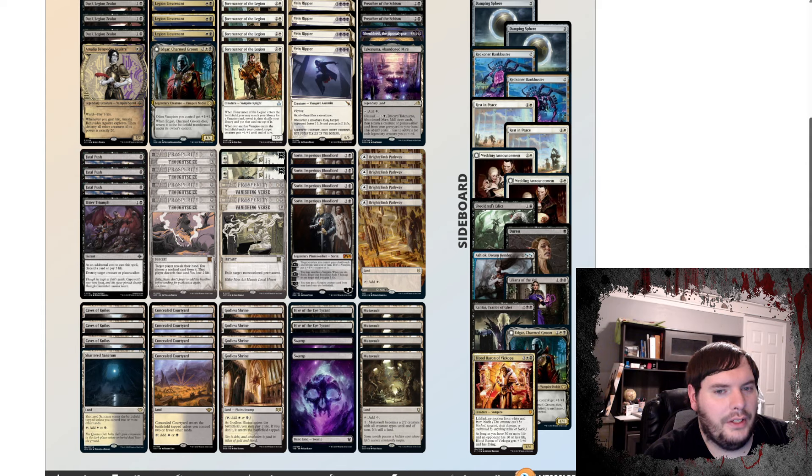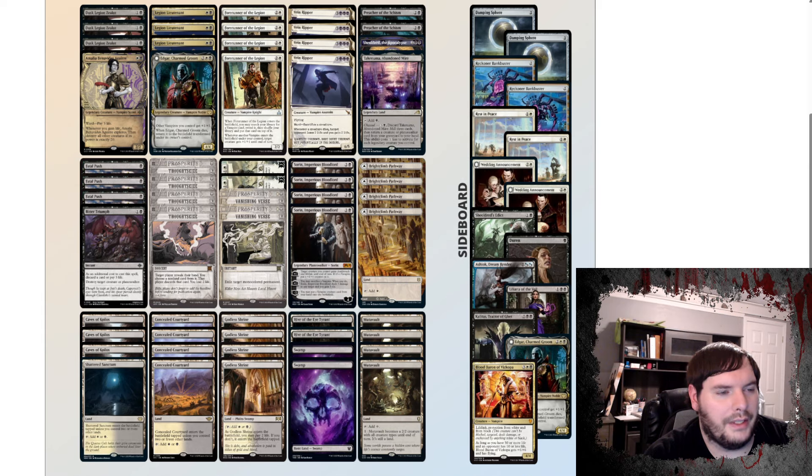The second variant of Orzhov Vampires plays Forerunner of the Legion — it searches for a vampire and puts it on top of your library, and whenever a new vampire comes under your control, target creature gets +1/+1 until end of turn. It's more of a tutor package so you can get your Sorin online: search for Vein Ripper, then Sorin comes down and casts it. This deck also picks up Invasion of Gobakhan for hand disruption and protection, and for some reason is playing one copy of Amalia, extra lords with Legion's Lieutenant, Dust Legion Zealot, Preacher of the Schism, and a Shield-Rear.